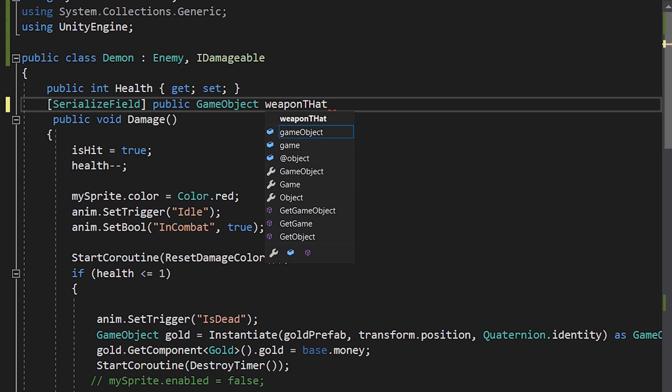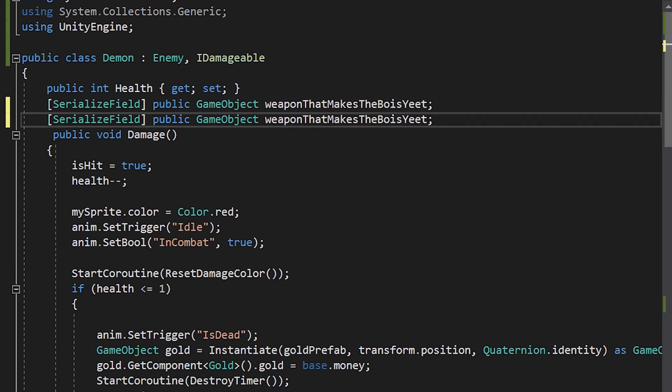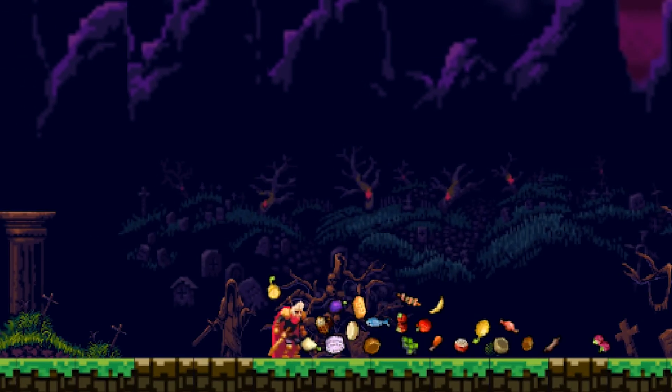It could be like maybe a new weapon or a new armor — a health item, like some meat or something to restore HP.